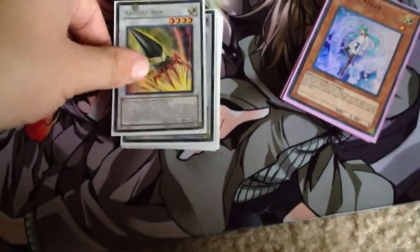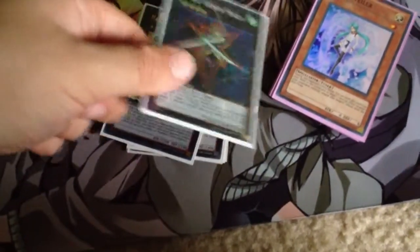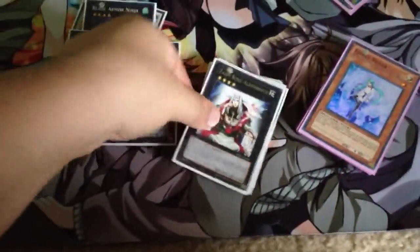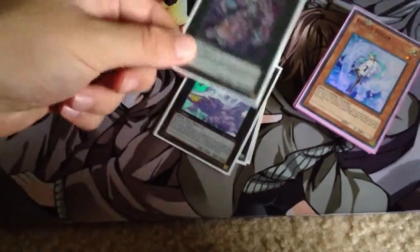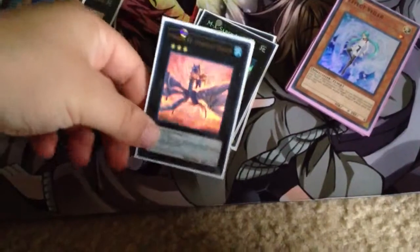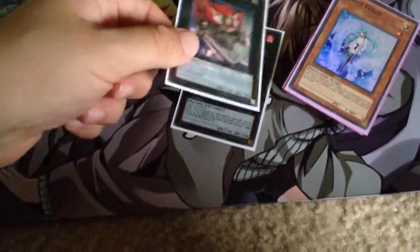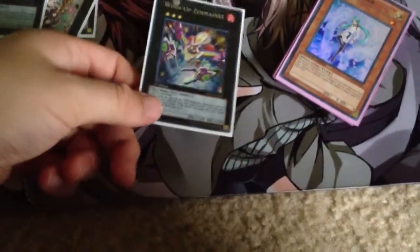For the Extra Deck: 1 Armory Arm, 1 TG Hyper, 1 Cherry Beast for the TG Striker, 1 Blade Armor, 2 T-Armor Suze for those good plays. Berry King, L'Veer, Number 20, Number 30 for game-winning kills, Soul of Silver, Number 17, MX Saber for the OTK and stuff like that, and Wind-Up Zenmaines. That is the Extra Deck.